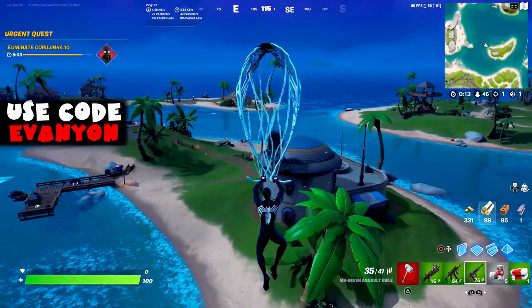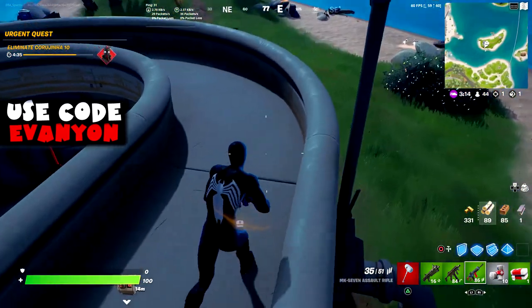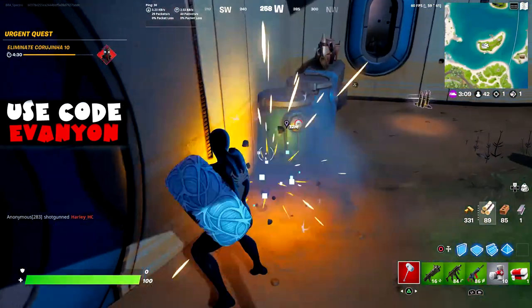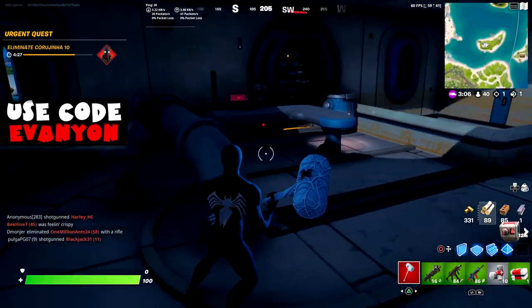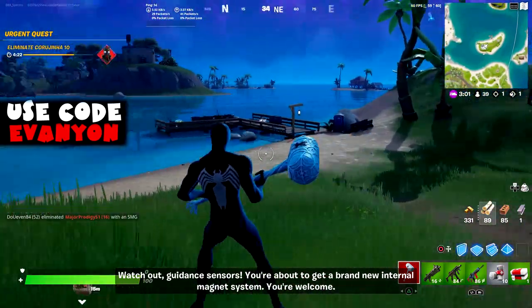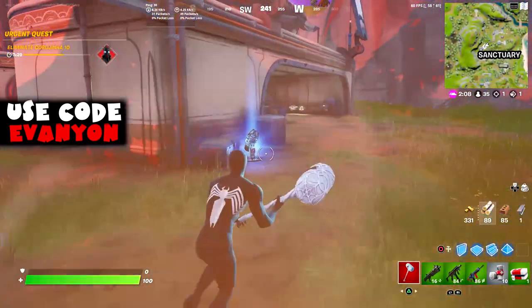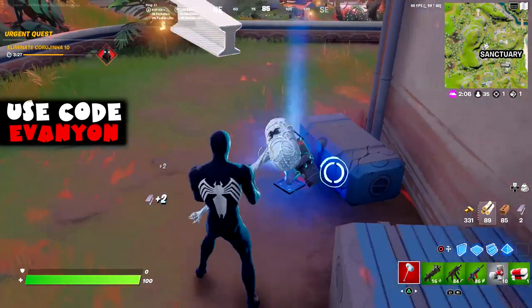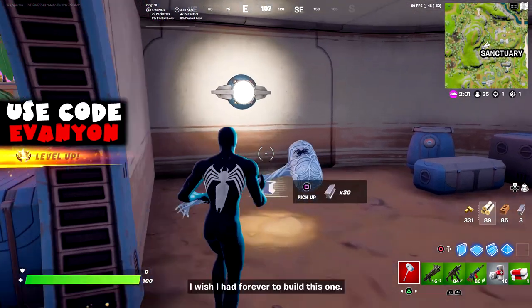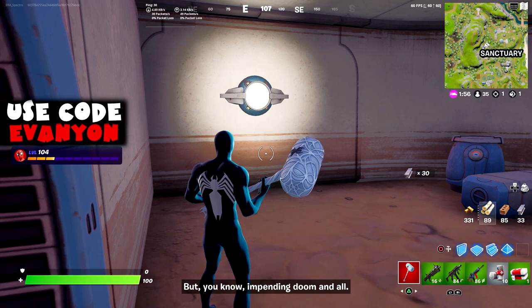Next we got another Seven Outposts that is on the island near the last one. Watch out guidance sensors, you're about to get a brand new internal magnet system. And lastly we got the one on Sanctuary. I love telescopes — but you know, impending doom and all.